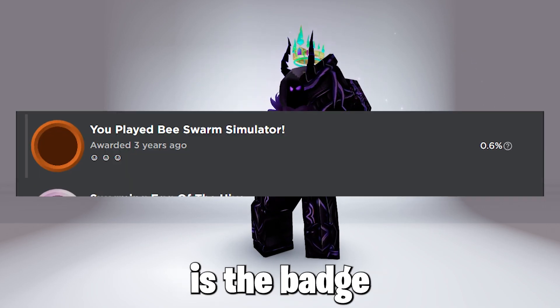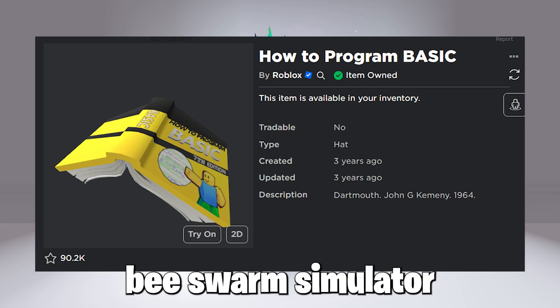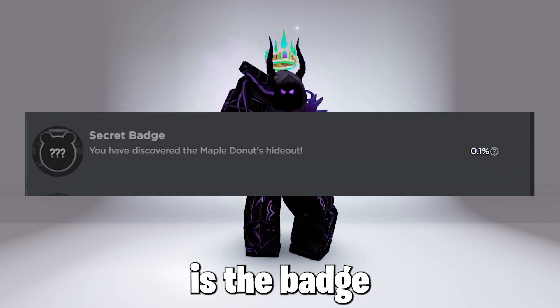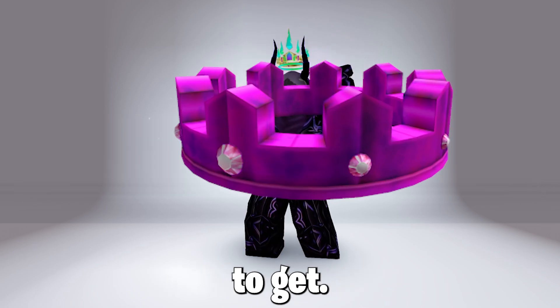Anyways, here is the badge for the item How to Program Basic, which looks cool, and it's in the game Bee Swarm Simulator, which was not easy to get. Next is the item Crown of Madness, and here is the badge in the game Piggy. This one was one of the hardest badges to get.